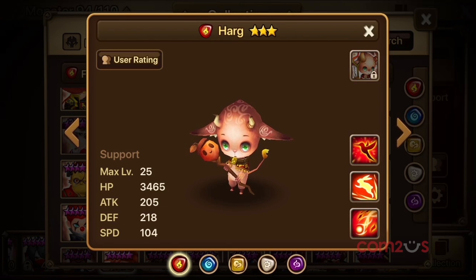The Fireharg is a 3-star, so that means he can be found in mystical scrolls, social summons, and even unknown scrolls, and his value can't be understated.